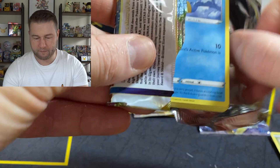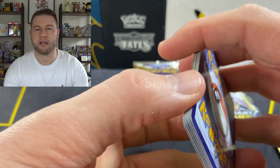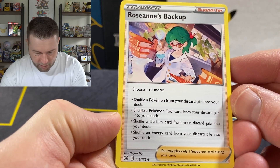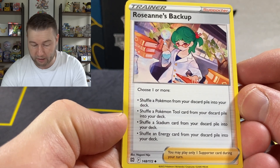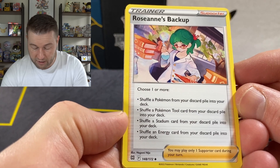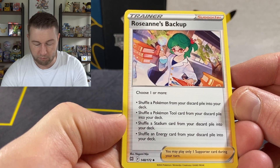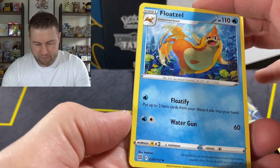Really interesting. Dark energy. Leaf. Roseanne's Backup — choose one or more: shuffle a Pokemon from your discard pile into your deck; shuffle a Pokemon tool card from your discard pile into your deck; shuffle a stadium card; shuffle an energy card. Gives you quite a lot of options — choose one or more, so you can do all of it. Even better. That will probably definitely see some play, I think.